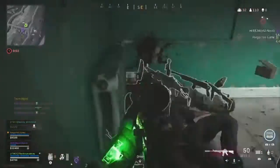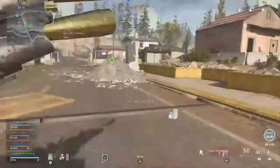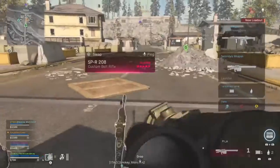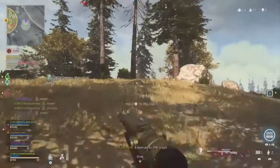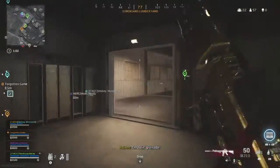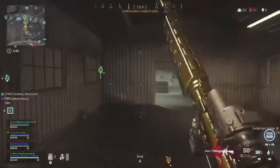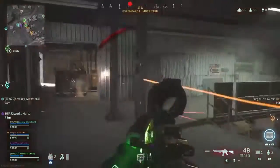With that excitement over, our loadout drop comes in so we can all get ghosted up and we head further afield, specifically going to lumber. Immediately as we get into lumber we are met with a big firefight in which we hold out for a good length of time before I ultimately get absolutely domed in one of the lumber mills.